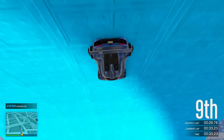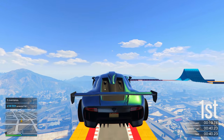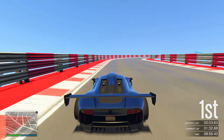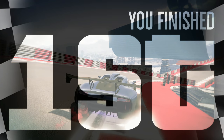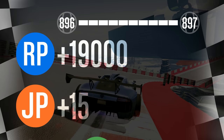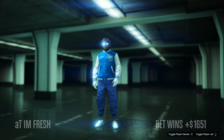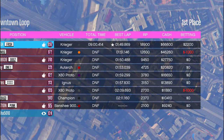Stunt races are my strong suit in GTA — I almost always come in first place, sometimes second. I've been in this race for nine minutes and here's how much I'm about to get: I just got first place and was paid 66,000 which is very good for only nine minutes. And look at the RP — 19,000 RP, which is absolutely insane. You're getting 19,000 RP every nine minutes, so you could literally level up hundreds of levels doing stunt races. Definitely take advantage of it while you can this week.